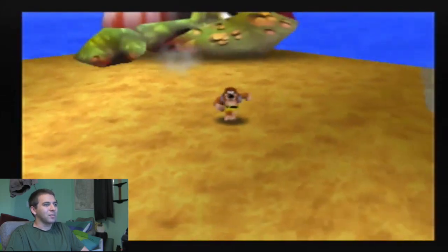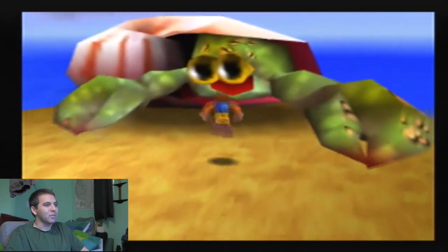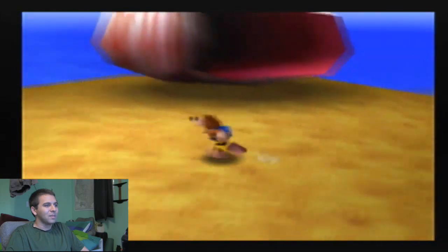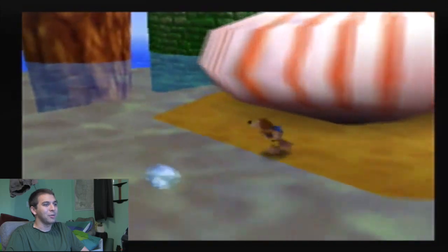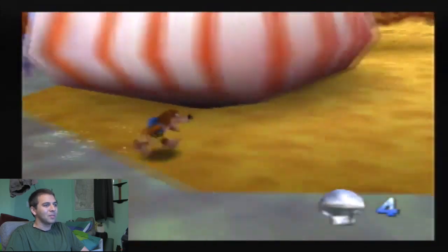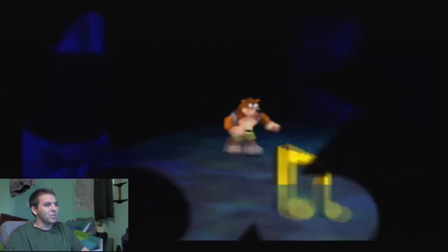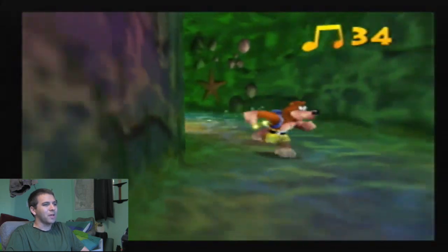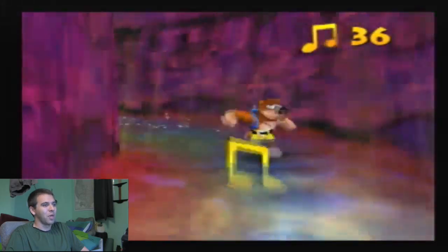It kind of changes up a bit the third time — he attacks faster. At first he caught me with that when I first played this many years ago, but once you figure out that pattern he's not that hard. Apparently he shrunk into oblivion because he cowered back into a shell and there's no body here. Game logic!